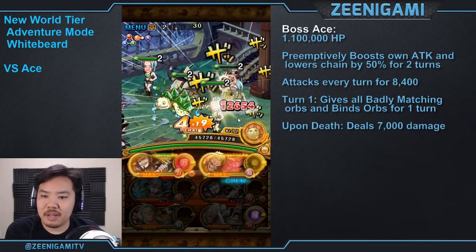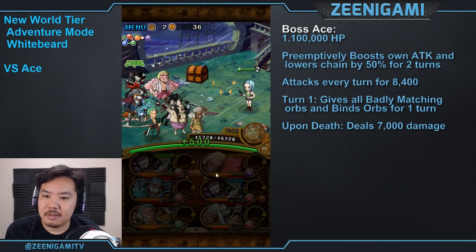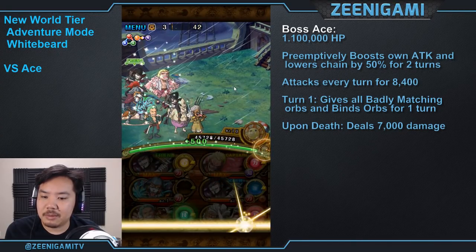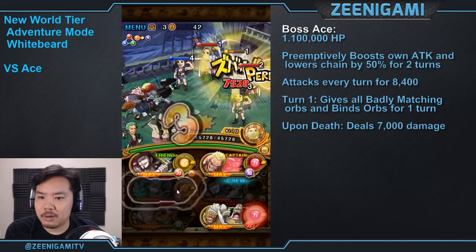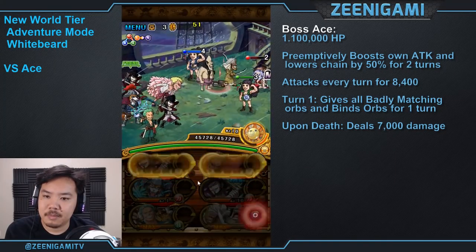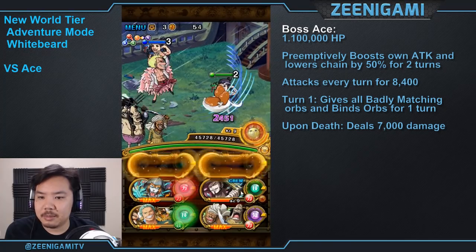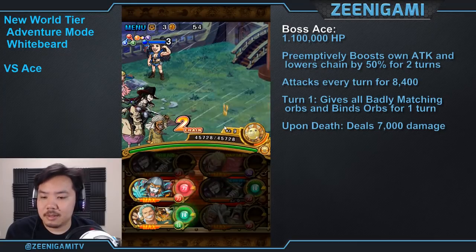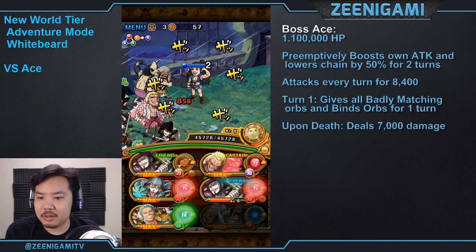Stages 1 through 4 don't have anything special or dangerous. We do want to look for some strength orbs because that will help a lot. Never leave Amazons below half health — if you leave an Amazon below half health, they'll probably do terrible things to you. I'm looking for two red orbs and that actually looks good, so I'll go forward now.